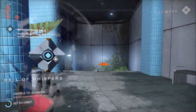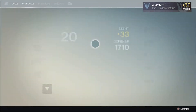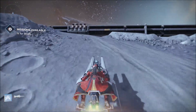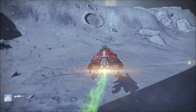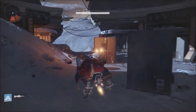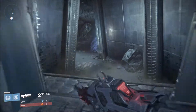All right guys, welcome back. Start a patrol on the Moon. This one is the Halls of Wisdom. You're gonna ask me where the Halls of Wisdom is — well just watch me come up here, go through here. It's really simple — it's actually the first room. You go down here.